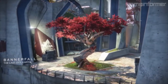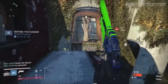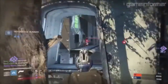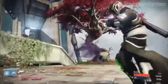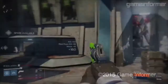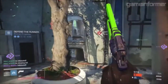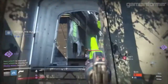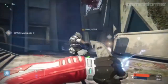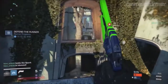The first map introduced is called Bannerfall. It is located in the last city on earth and it's similar to the tower — it has the look of the tower. Bannerfall is a mid-sized map well suited to matches of control, and its symmetry works well for rift matches. It has a large open courtyard that evokes the memory of the Guardian tower, and also an angled back alley that offers a sneaky path to victory. Pretty cool — it's a tower-looking map.